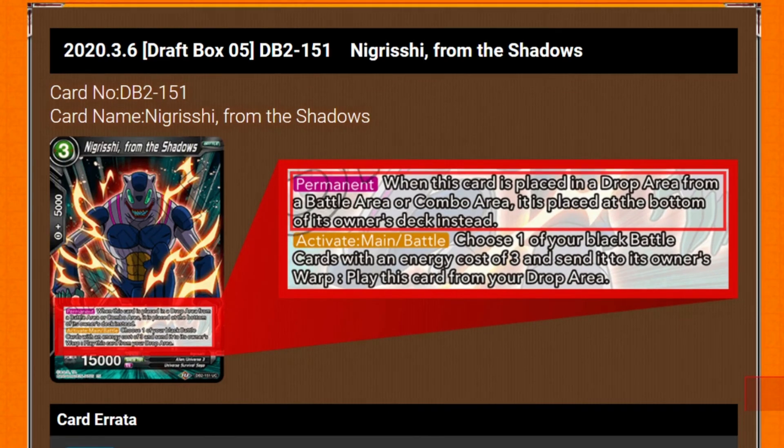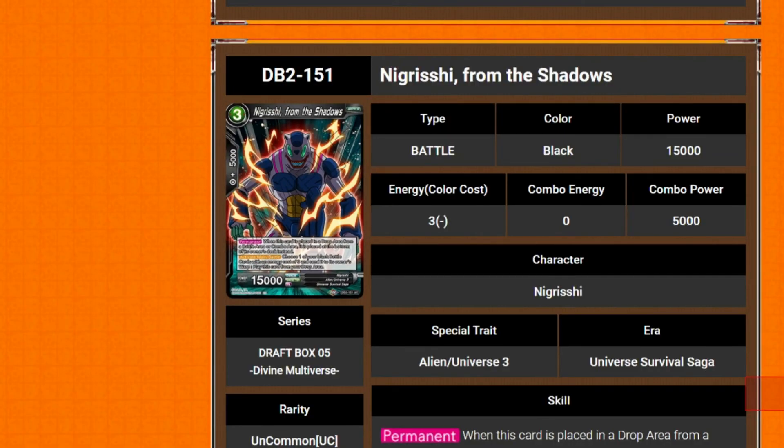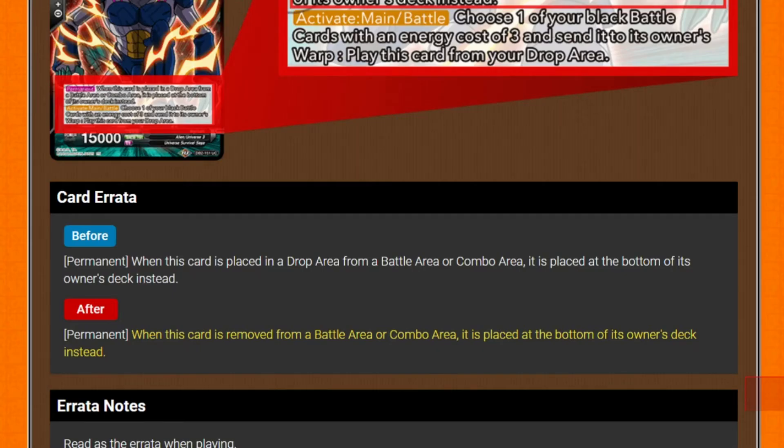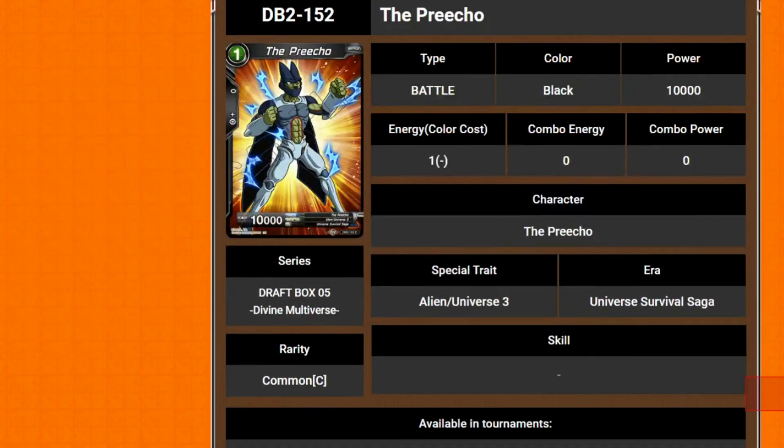We've got Nigrushii From the Shadows — the permanent is like the Analysia and the Pepperoni: when it's removed from battle or combo area, it goes to the bottom of deck. And its activate main slash battle: choose one of your battle cards with a cost of 3 and send it to the warp, then play it from your drop area. And a 1 drop 10k vanilla with no combo cost.